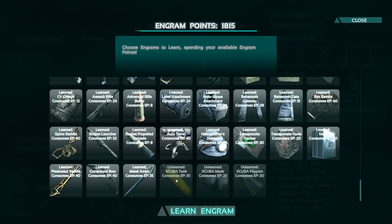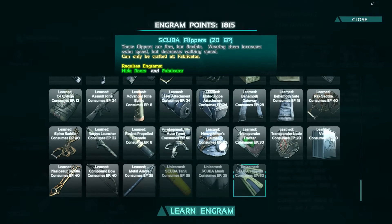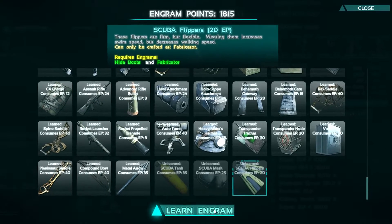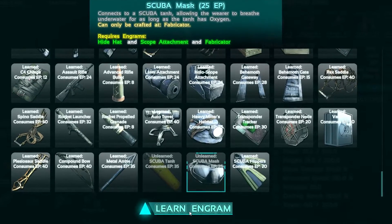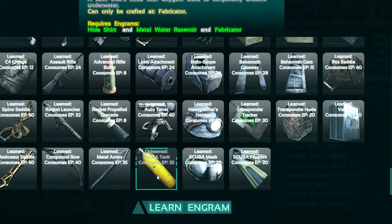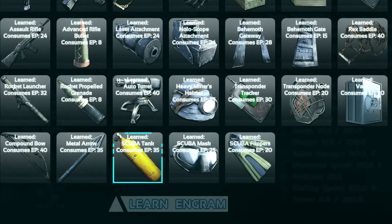The scuba set is level 75 on the engram tree and requires 80 engram points. The flippers require 20 points, the tank is 35 points, and the mask is 25 points. Now if you don't have enough points for all of these items, I strongly recommend that you go with the tank and the mask.